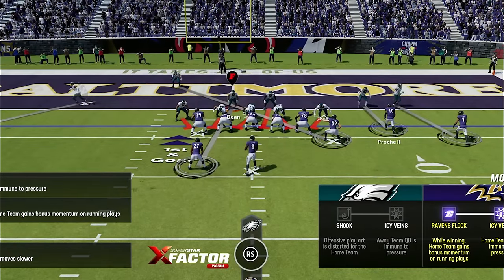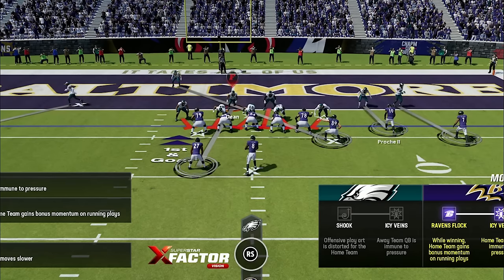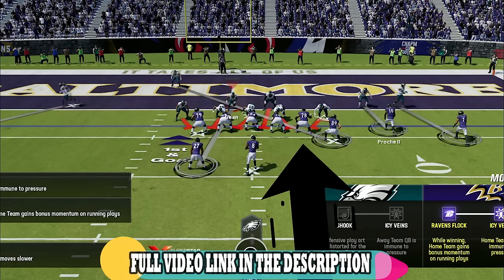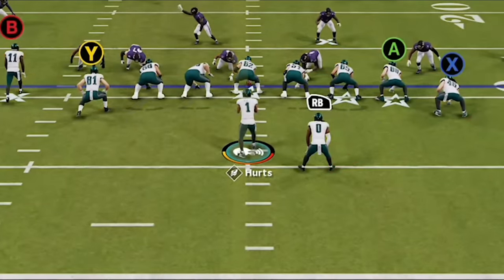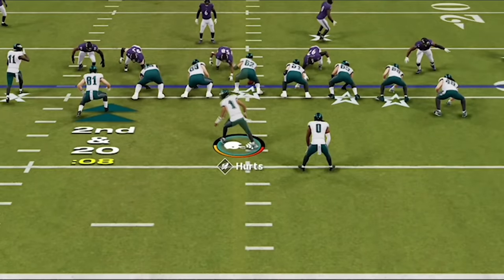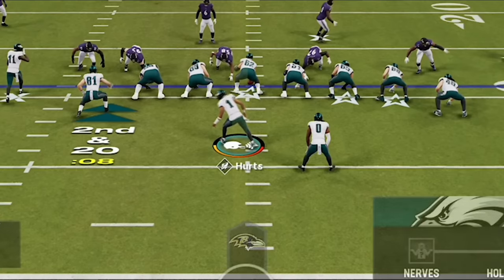My next tip would be how to read an offense, as there are several important pieces of information available to you at all times — like the score, the game clock, and several other things I went over in a previous gameplay video. Something I didn't cover there is the importance of watching what the quarterback is doing pre-snap. There are only several programmed pre-snap animations used to show that the quarterback is making adjustments. If you ever see the quarterback turn his head and yell to anyone, this is an animation for most adjustments like hot routes and play changes.